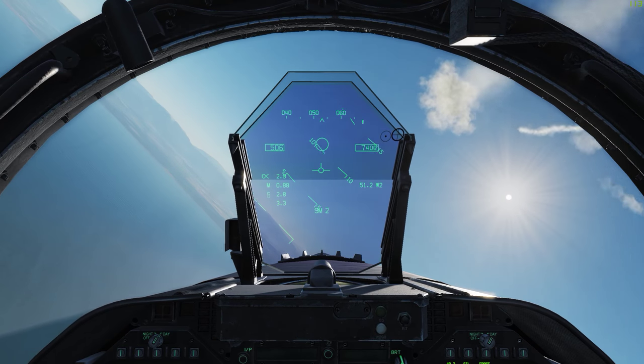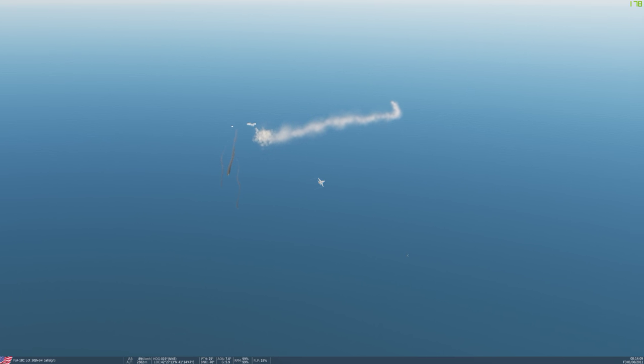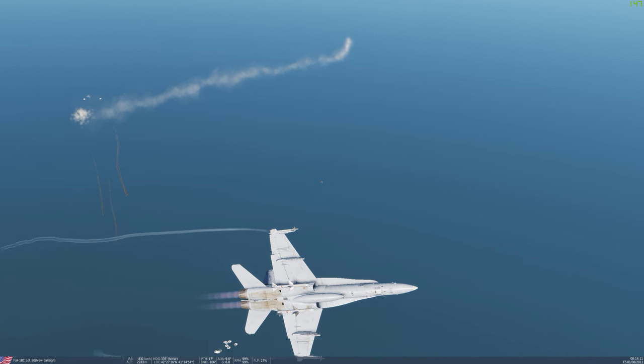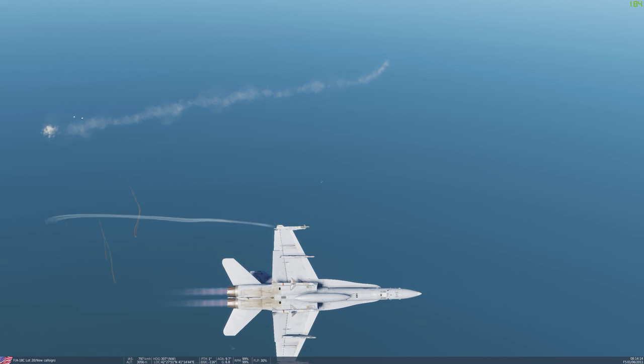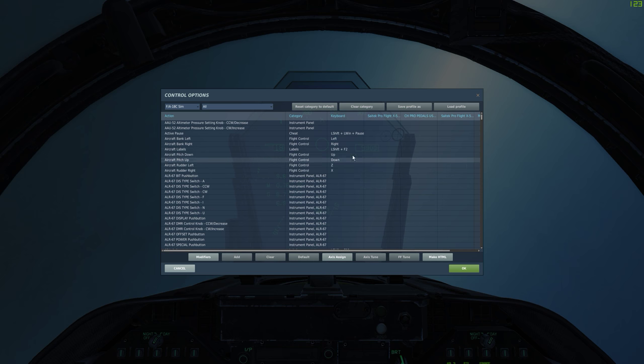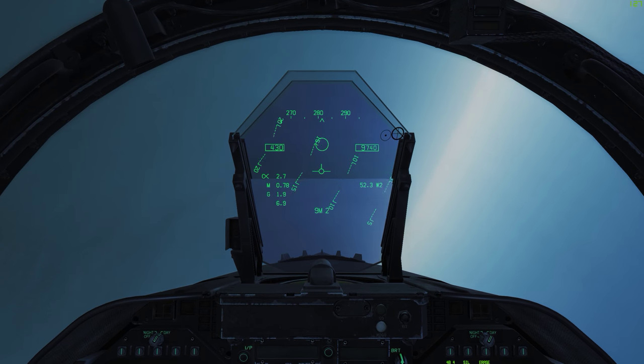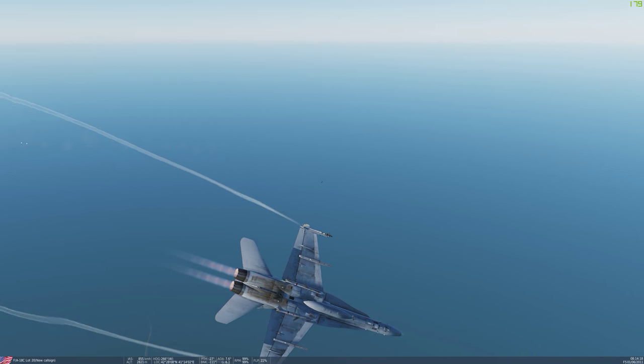I'm going to switch to Sidewinders now, using the key I showed previously. Oh, if you want to do more than 7Gs, you will need this button. I have this on my X55 as the latched switch, but you're definitely going to want to assign this — it will allow you to do up to 10Gs. And I have yet to rip the wings off, so it's fine.